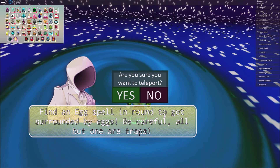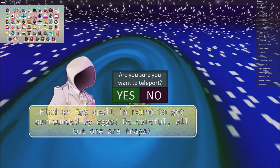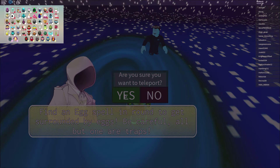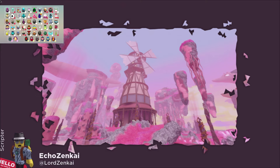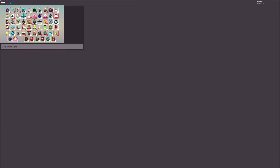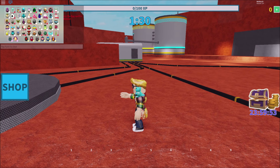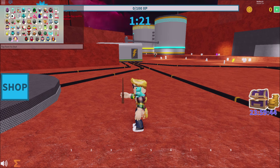Find an egg spell in round to get surrounded by eggs. Be careful, all but one are traps. To get Merlin Egg, wait for the round to start, then use the egg spell to spawn 6 eggs. This is the right one and you'll get Merlin Hat of Roblox.